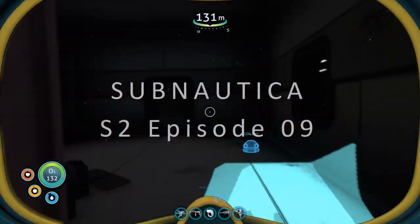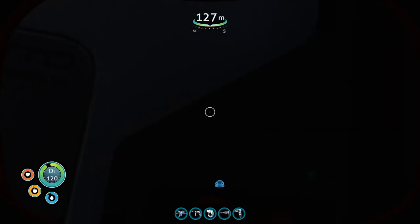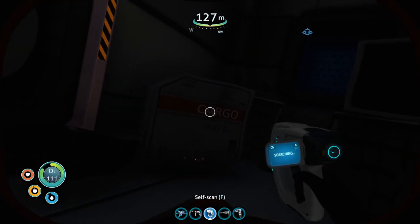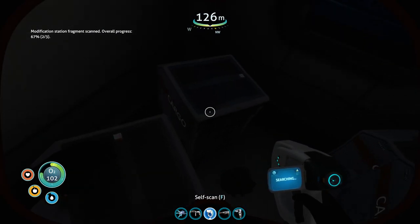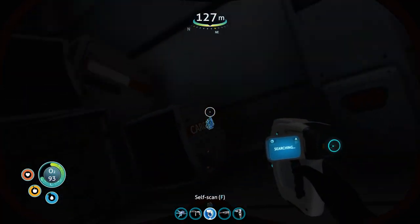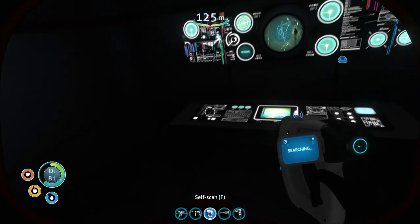Hello and welcome back to Subnautica. I've come back to this area to see if we missed a couple of schematics last time out, so we're gonna have a quick look. We've already gone through here - modification station. I thought I had all of them, but we've got two of three. There's the battery charger - let's make sure we haven't missed anything else. Looks like we should pick up a ball. Come on, give me another schematic. Nothing.